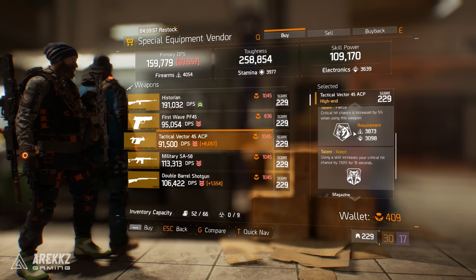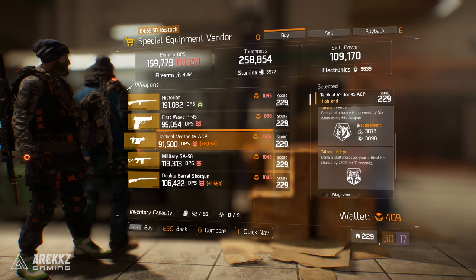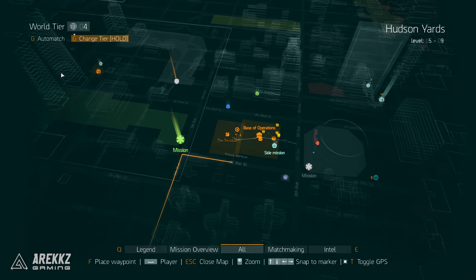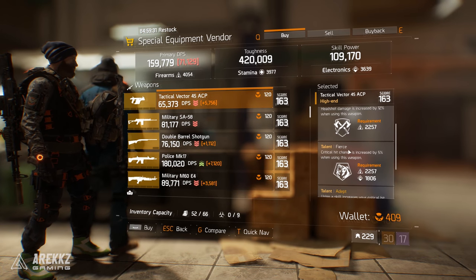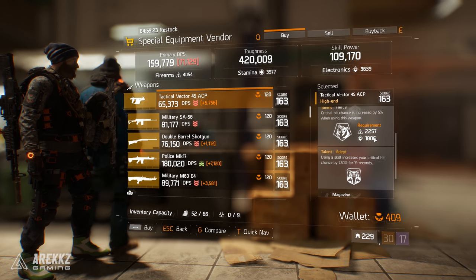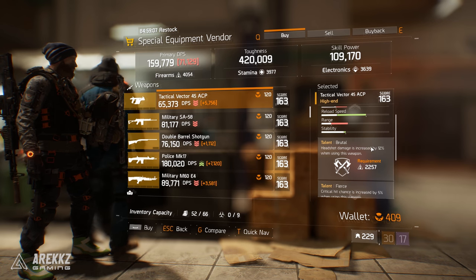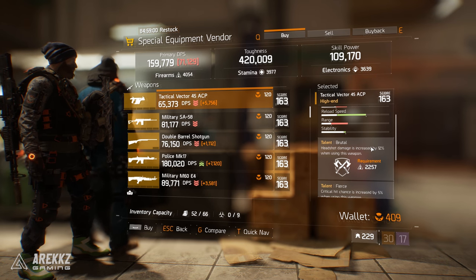Looking at the special equipment vendor - this tactical Vector 45 ACP has brutal, fierce, and adept. Some nice skills, but the Vector isn't a great weapon in 1.4 so you wouldn't use it as a primary. Notice the steep requirements: around 3,800 for most of those talents. But drop to world tier 1 and look at the same weapon - it's cheaper and the requirements are much lower at 2,200, which pretty much everyone can hit. The percentage bonuses are slightly lower - around 12% headshot damage on a 163 - but with Alpha Bridge you're much better off getting six talents with slightly lower bonuses than only hitting three and wasting the build.